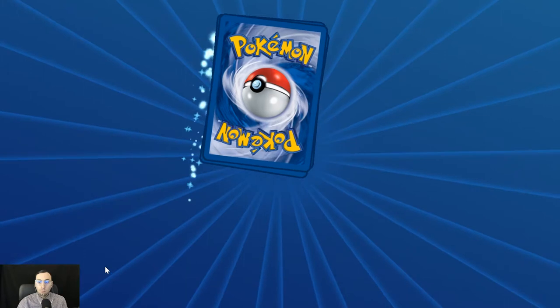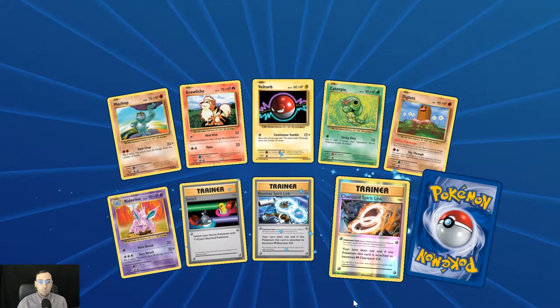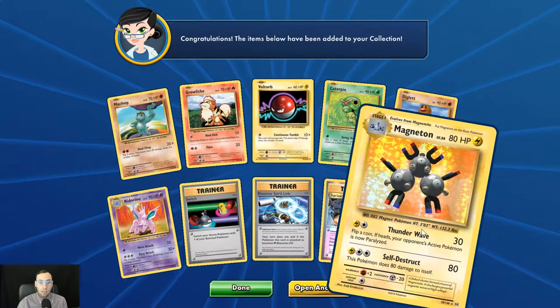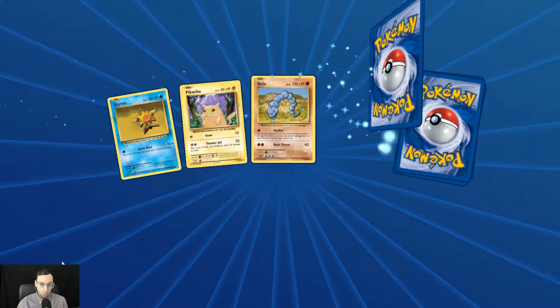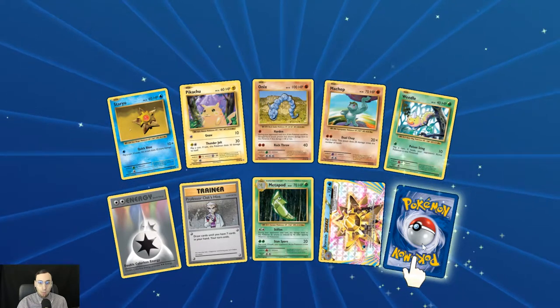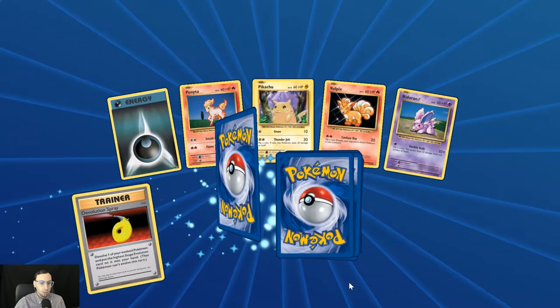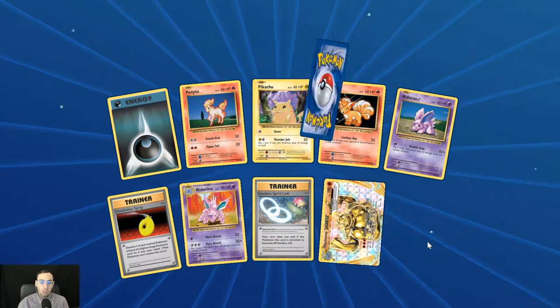Arcanine for the rare. First holo Charizard Spirit Link. Holo rare Magneton — it's an interesting thing about his weight: when he goes from Magnemite to Magneton, his weight only goes up by 10, which is interesting when he's essentially creating two more copies of himself. Machamp BREAK — he's not a terrible card if you can get him out early and get him going.